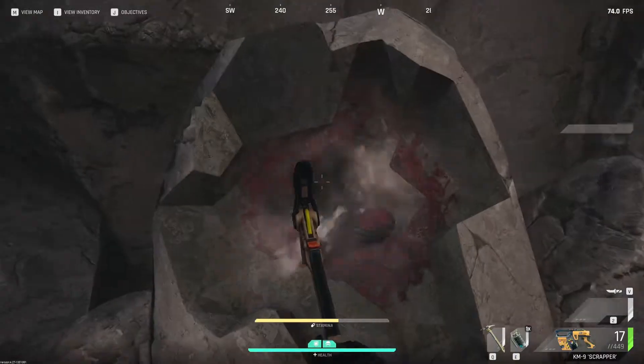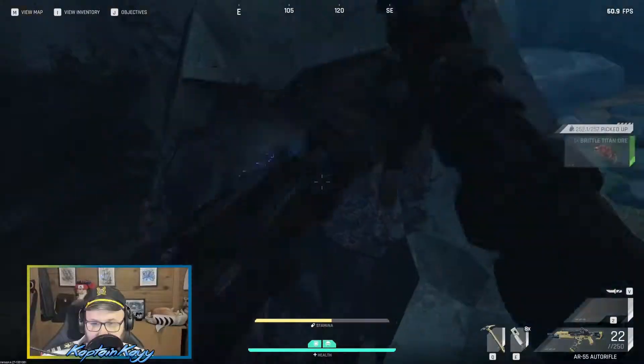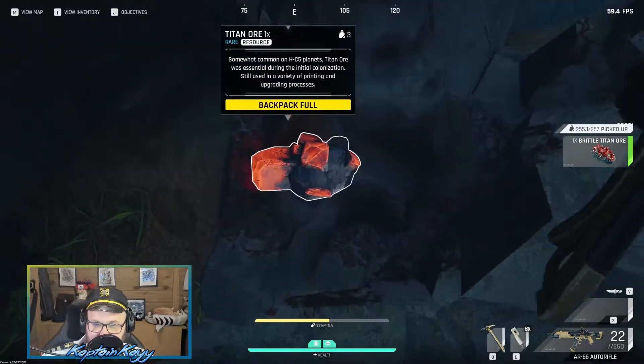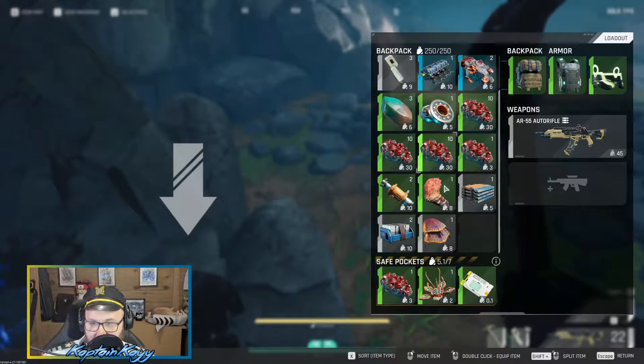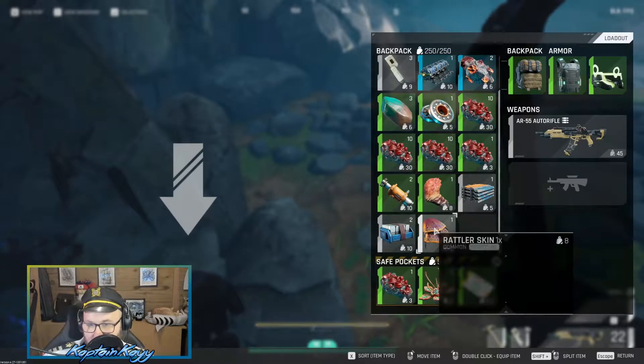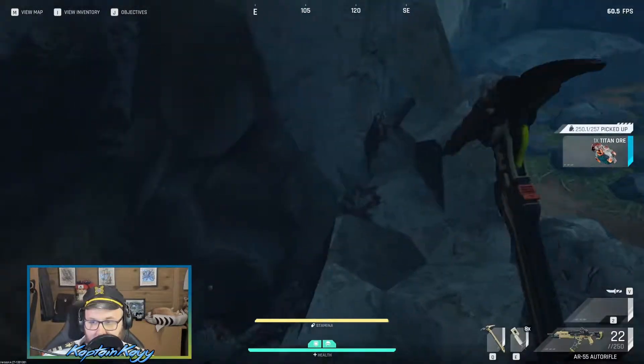Scattered all around the cave are rocks to loot, which primarily at this time contain Brittle Titan Ore. Titan Ore can be farmed here as well, but it's a rarer spawn. A tip for doing this efficiently: shut the door behind you and smack open the colored part of the rock. You don't need to bust open the entire rock, just enough to loot every single ore, and then the rock will disintegrate naturally.